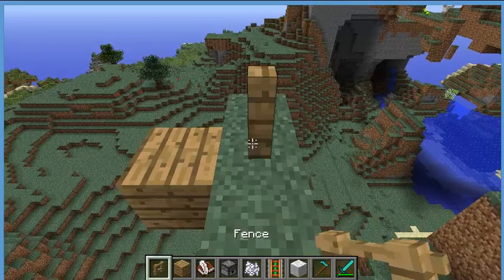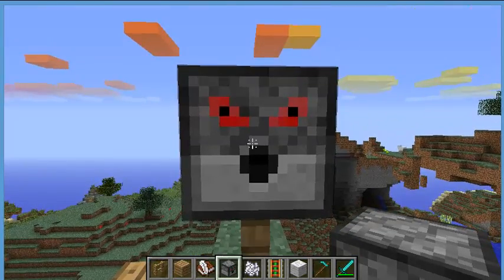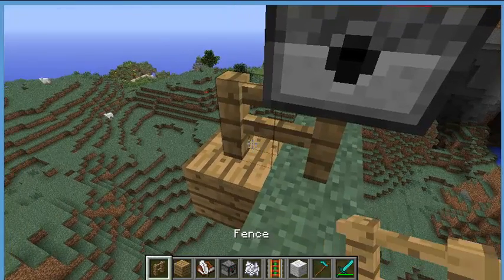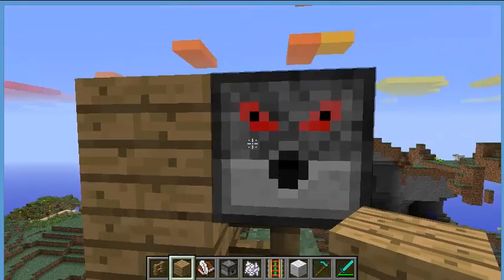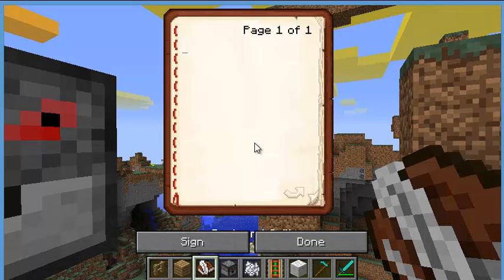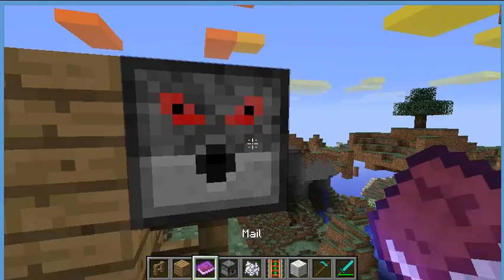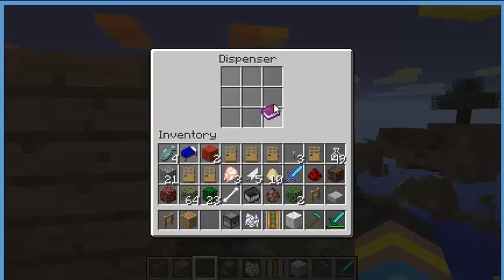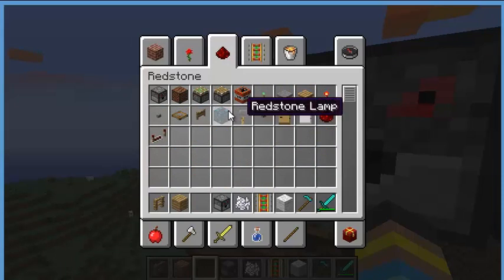Now put up one fence like this and put a dispenser like that, then stack up the blocks until it's even. Write something funny on a sign, then click 'put book title' — name it 'mail' or whatever you want — and put it in anywhere, then get up.